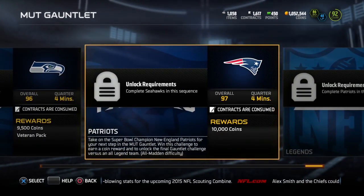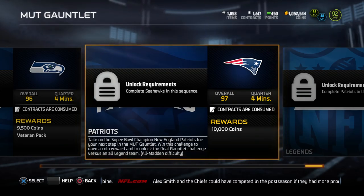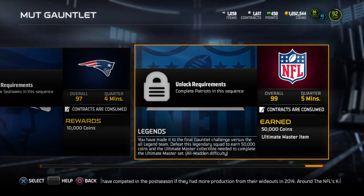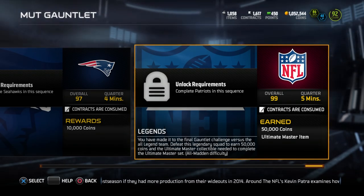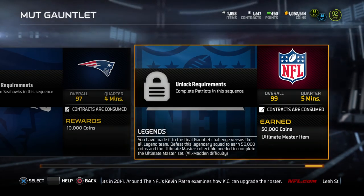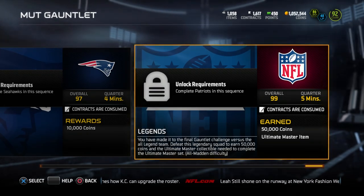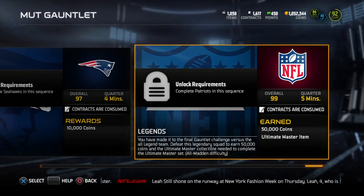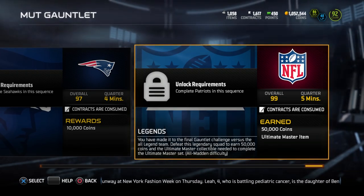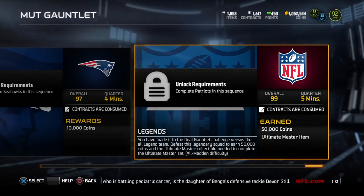However, it's not going to be that bad. If you do all of it, you're gonna get a ton of coins because it's going up a good increment each and every time. When you complete all of these, there's one final solo challenge — the 33rd solo challenge — and this one is for 50,000 coins. You also get the collectible needed to complete the ultimate master set. 50,000 coins is a baller reward just for doing a solo challenge. It will be a repulsively hard team to beat on all-Madden difficulty, full of legend players.